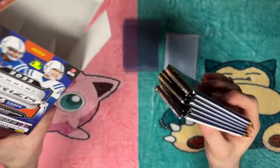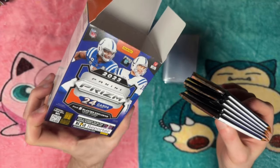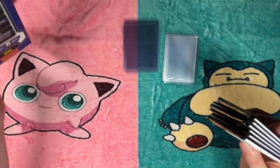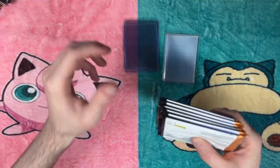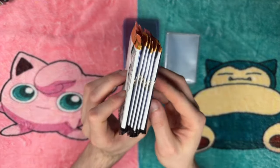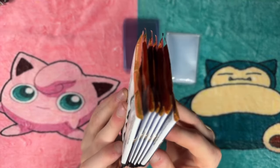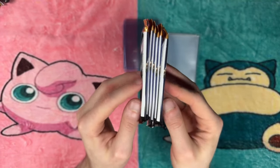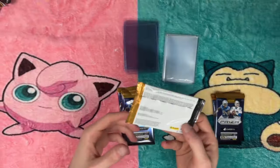We have 24 cards in the box — six packs, four cards per pack. Pretty cool. Let's see if there's any fat packs. I think we might have something. I don't know why these outer two look like fat packs — let's save these two for last since they look thick.